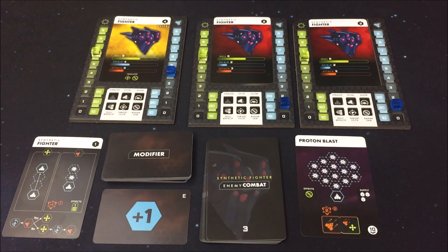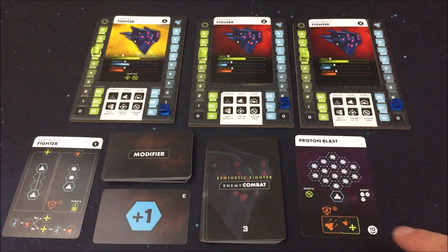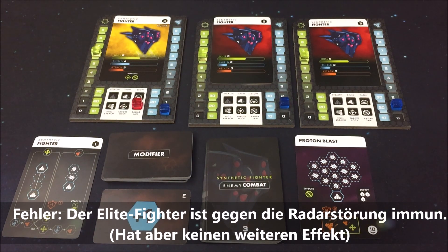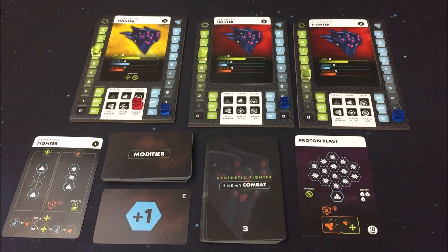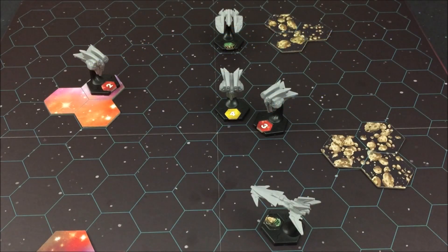Aktualisieren wir alles. Beim Elite waren es vier Schaden, die Schilde sind bei 4, somit komplett aufgebraucht auf 0. Zum Glück regenerieren sie sich nicht einfach. Wir haben ihn getroffen – wir werden ihm auf alle Fälle eine Radarstörung verpassen, somit greift er demnächst nur mit Nachteil an. Fighter Nummer 3 hat drei Schaden bekommen, hat noch ein Schild, runter auf 0 bleiben noch zwei übrig – die werden vom Hüllenwert abgezogen, runter auf 4. Auch dieser bekommt den Kampfeffekt hinsichtlich der Radarstörung.